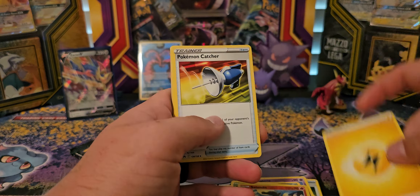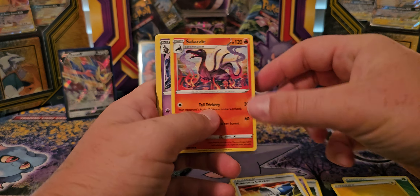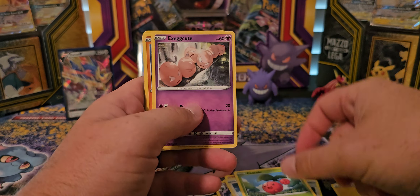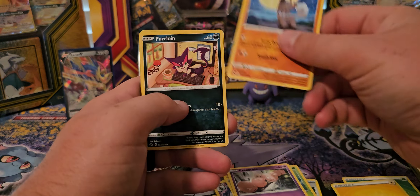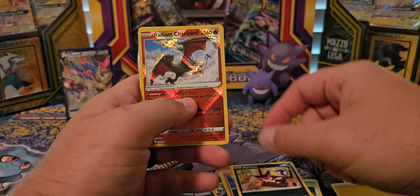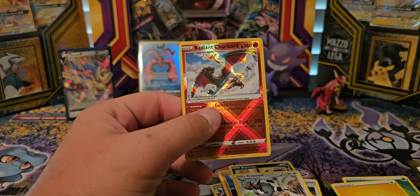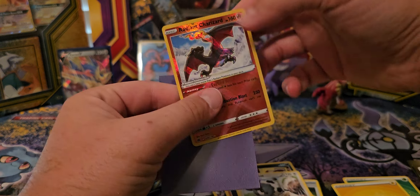I've got an Electric Energy, a Catcher, Galassle, Dusclops, Yungoose, Cherubi, Exeggcute, Rockruff, Purrloin — ooh, Radiant Charizard, and a Dubwool. It's pretty cool.